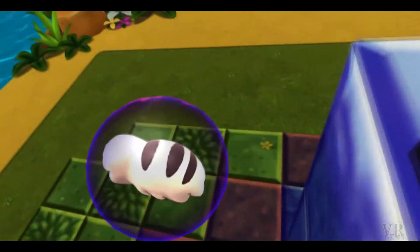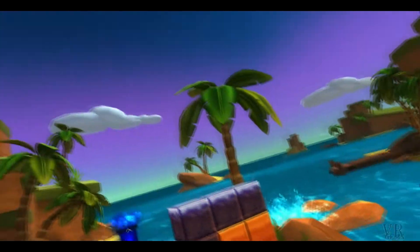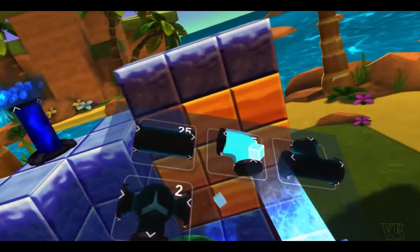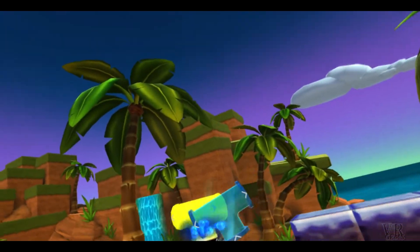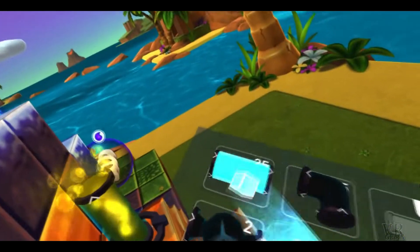As a bonus, once you solve a level the freed tardigrades start to float around and you can pet and play with them. Visually the world is colorful and a joy to experience, although I am not sure what water bears have in common with tropical islands. It should also be noted that the Calypso soundtrack fits well the environment, if not the actual gameplay.